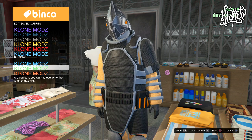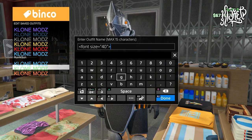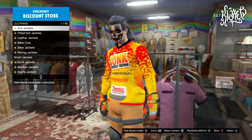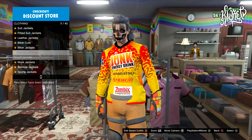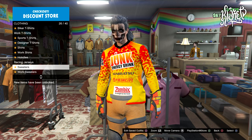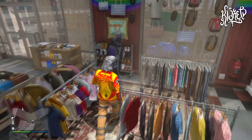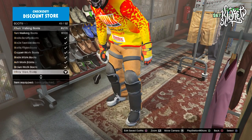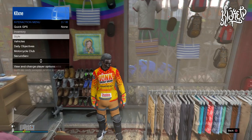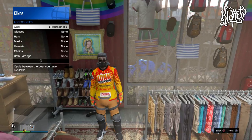Once you arrive at the clothing store, if you don't want to get rid of the juggernaut outfit you can save it in another slot, and then make the outfit we're building and save it in a separate slot. Go to the top section, go all the way down to Racing Jerseys, and select the second one — the one that I'm wearing. After that, head over to the shoe section, go to Boots, and then go all the way down to the white boots.